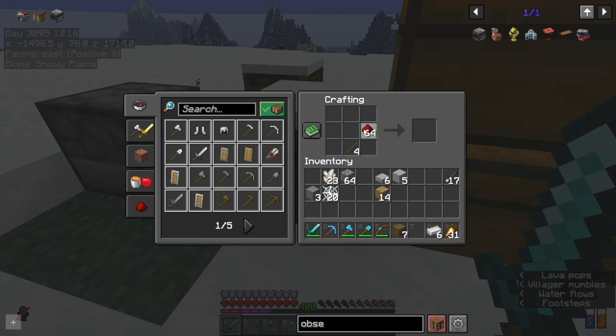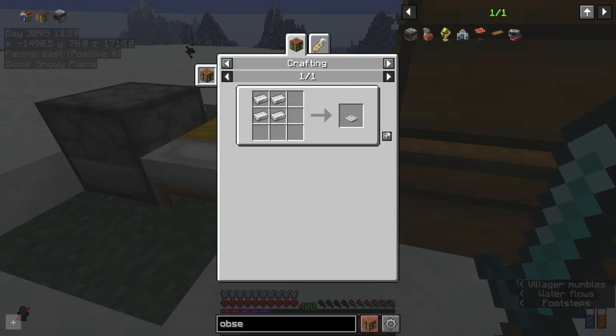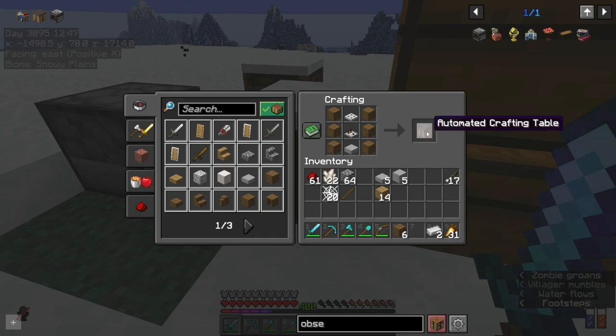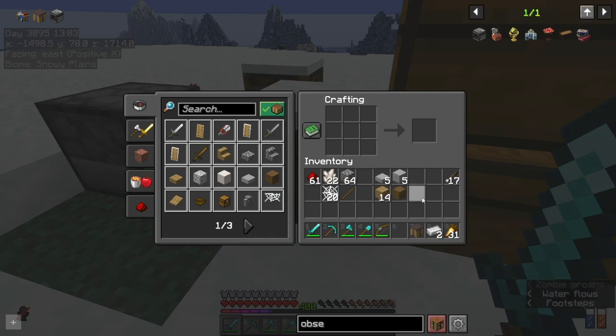So I need some redstone torches. I can create the comparator, and then I need an iron trapdoor. I have pretty much everything else. So it's stripped logs, the iron trapdoor, the comparator, and the smooth stone slab for this type of crafting table. This isn't the one you'll get in 1.21 — it is a mod. Automated Crafting, that's the mod's name. For some reason we couldn't get the backport working, so we had to install this to get it.